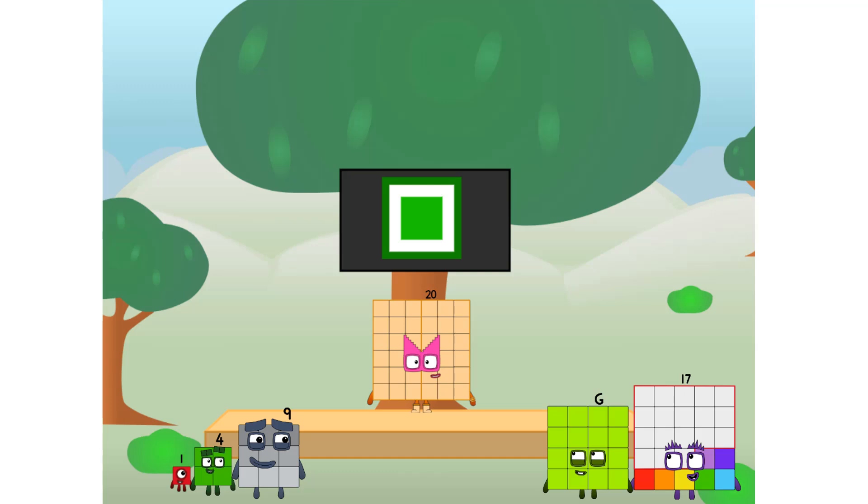Fellow squares, ever since one of us fell from the sky, we have been bold explorers, discovering new lands, seeking out new friends, dealing with round things — uck, round things. Well, I say it's time to tackle the ultimate round thing: the moon. Let's solve the puzzle of how to put a square on the moon without using rockets — square power only. Why? Because it's fun to try.